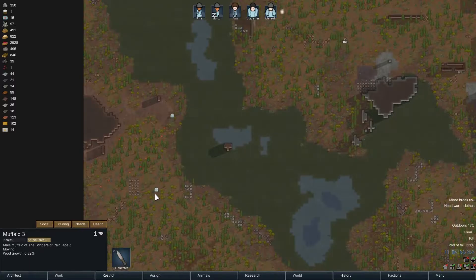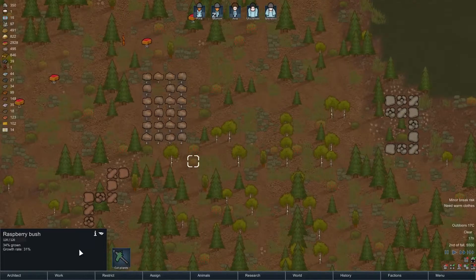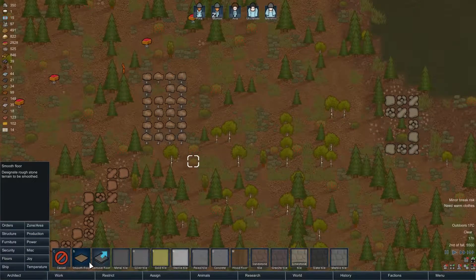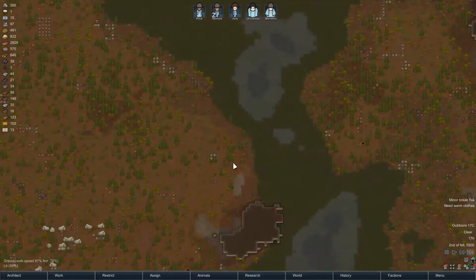Last episode we tamed these two new muffalos and they're following us now. There's a ton of steel here — yeah, we demolished a bunch of floors. We want to remove more floors. We want all the steel we can get.